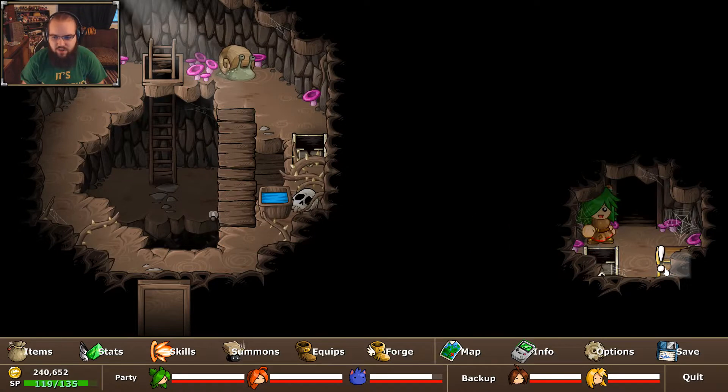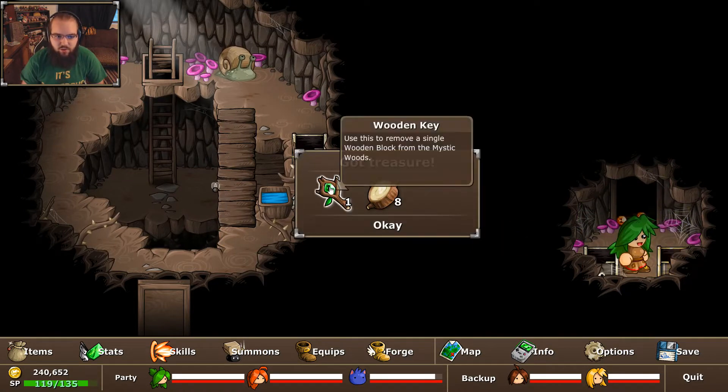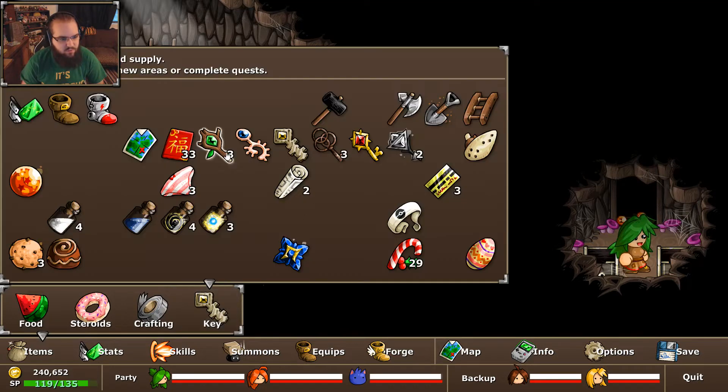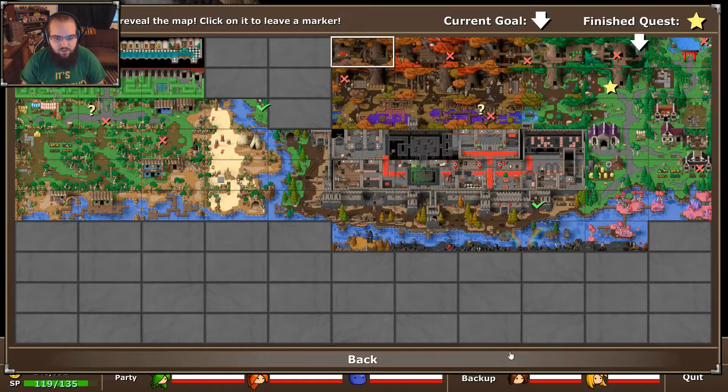I saw this a while ago and thought maybe it was a ladder thing where I had to go from below or something — just something I was missing. But anyway, this is the Ocarina — that's a quest item, as you might remember. And then we also get a wooden key. That's pretty nice. How many wooden keys do we have? Three. So we have the Ocarina, and I believe we can actually hand in this quest now if we wanted to.